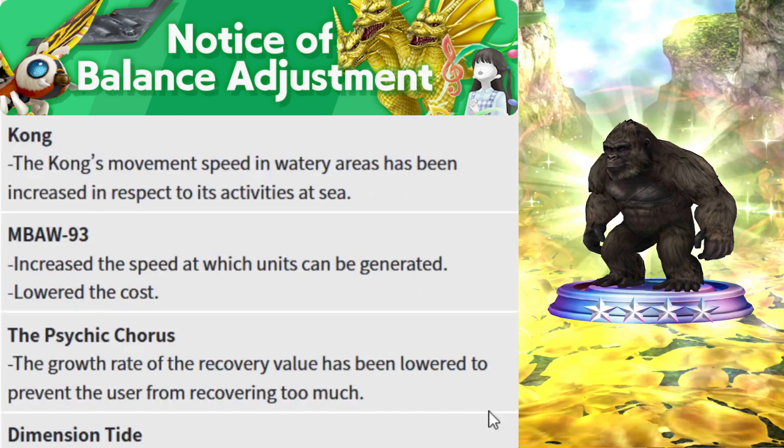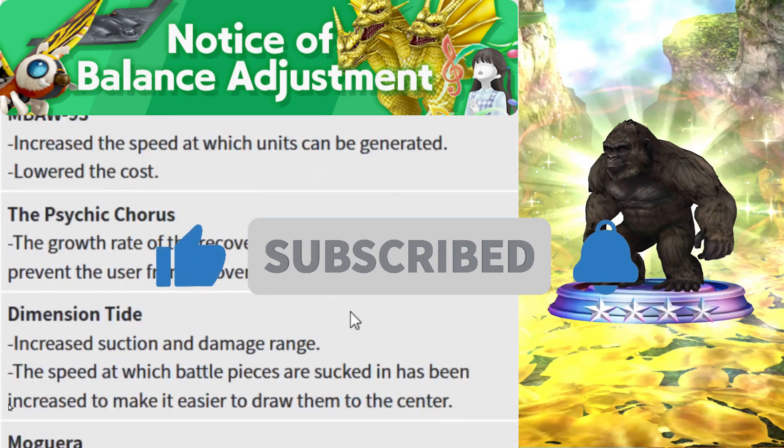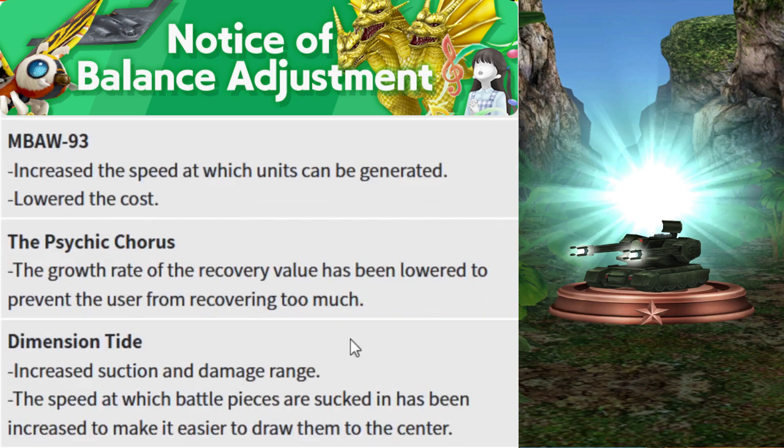Kong was the last season's legendary hero reward. For Season 3, Kong's movement speed in watery areas has been increased in respect to its activities at sea, meaning Kong can walk faster through swamp and watery areas.